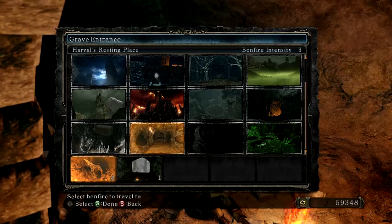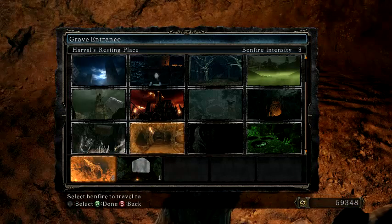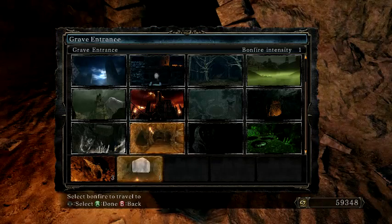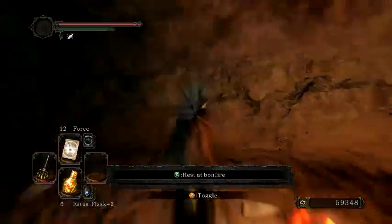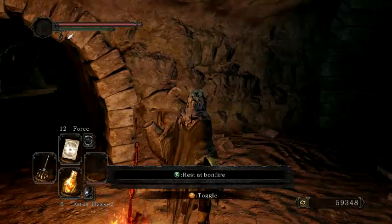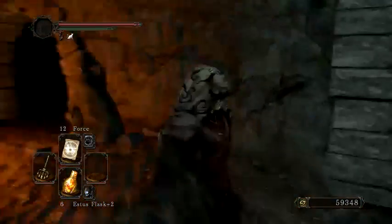What you're going to want to do is first go to Harvel's Resting Place — it's the rat coven area — and you're going to want to burn a bonfire aesthetic. As you can see, the bonfire intensity is 30, so I've been doing this a little while. You're also going to want to be in offline mode and you cannot be part of the rat coven while you do this.